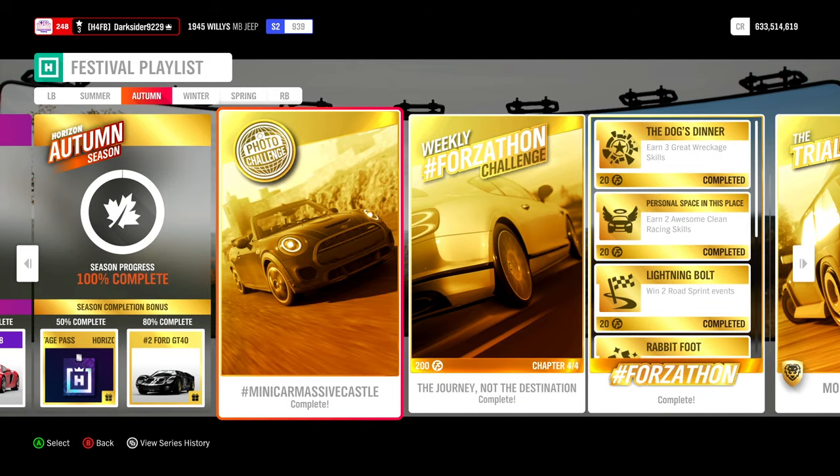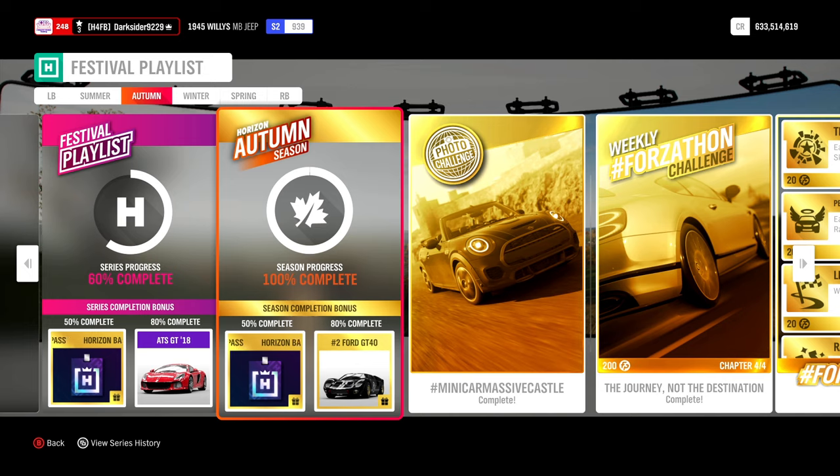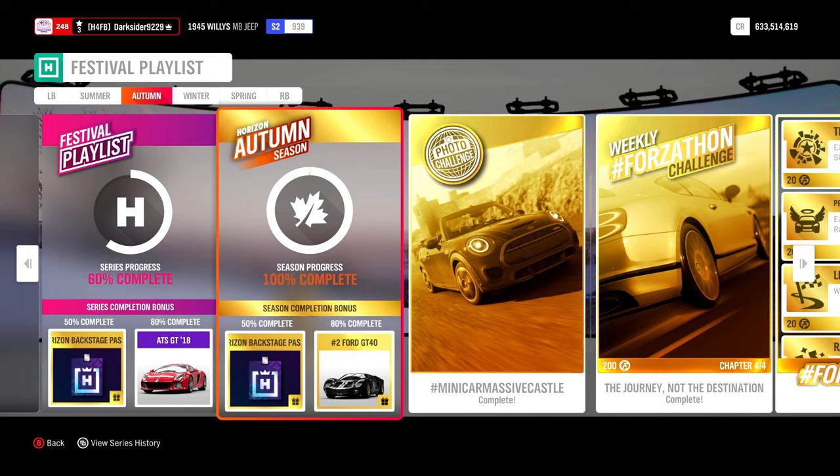As always, the exact time slots for each chapter, cars, tunes and the design used can be found in the video description, if used or needed. While for those that still need help with Autumn, you can check my Summary and PR Stunts video, as you still have a couple of hours left to complete it. And if you'd like and haven't already, don't forget to hit that like button and consider subscribing for more Horizon 4 and other car games content.